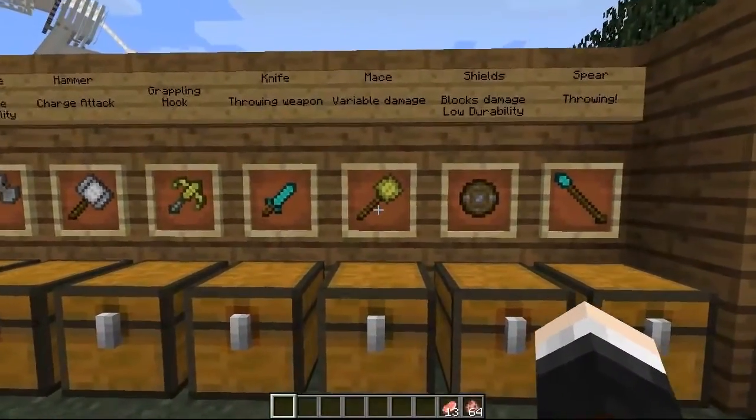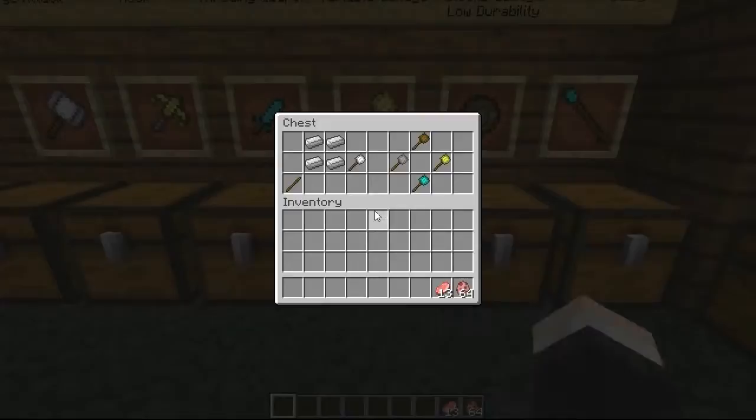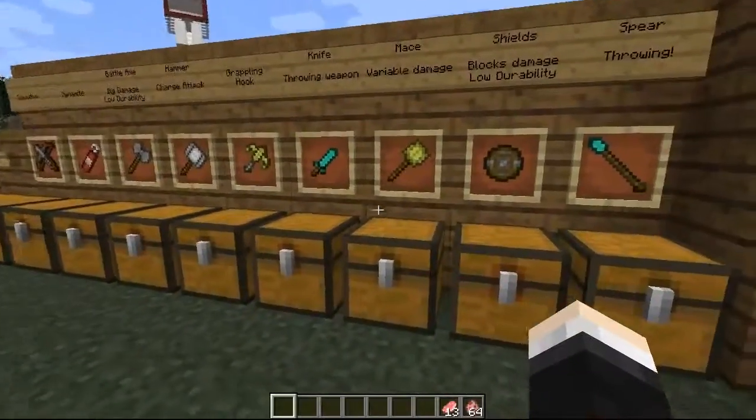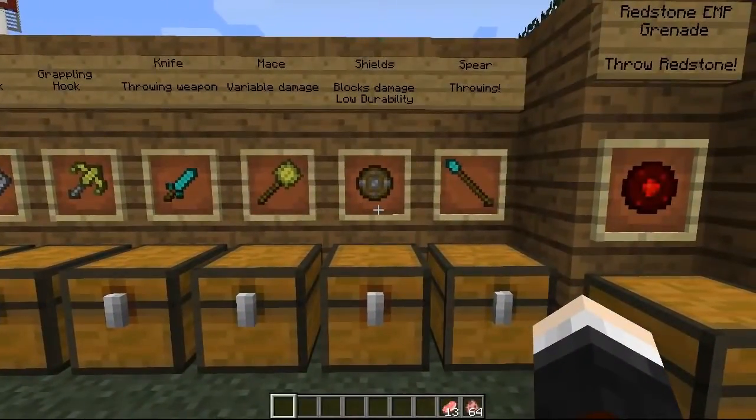So up next is a very interesting one which is the mace, and it's very interesting because it has a variable damage output every time you use it. To craft it you need one stick and four of your appropriate material, and when you hit something with it, it has a range — I think it's from about wooden sword damage all the way up to nine, which is plus two on a diamond sword. So it's a high risk, high reward kind of weapon.